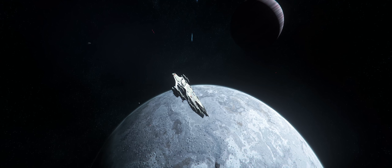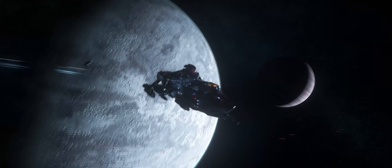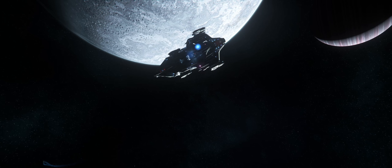Hey everyone, in this video I'm going to be going over what the major differences are between the Idris M, the Idris P, and most importantly the Idris K, which is going to be the main focus. I've already noticed more than a few differences between what I've seen from the in-game footage of the Idris M, the Squadron 42 cutscenes, and from what's been listed for it on the Ship Matrix. So I'm going to be going over what those differences are and how it could possibly affect the other variants.